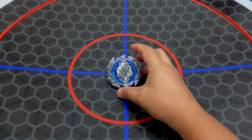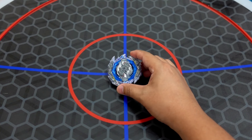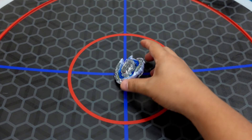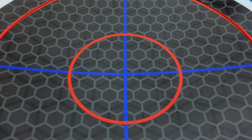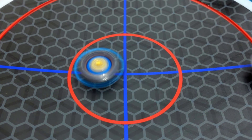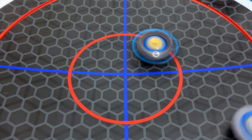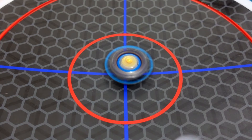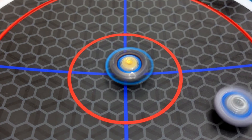Next opponent is Guilty Longinus. I'm a little bit scared about what is going to happen in this battle. Guilty Longinus — Metal versus Metal, Metal Dragon versus Metal Death Sighter Death Sight weapon.